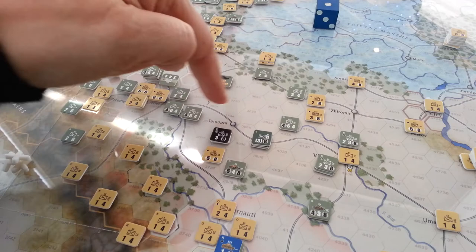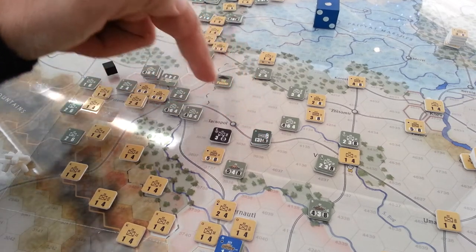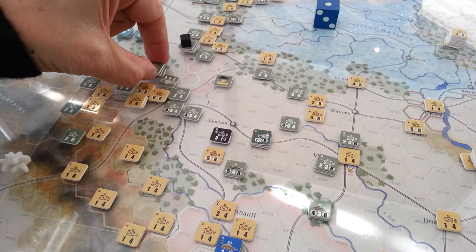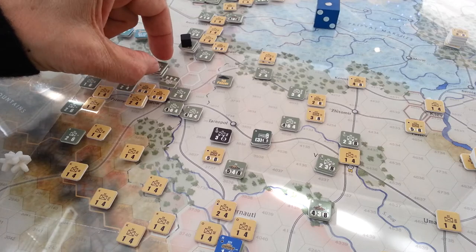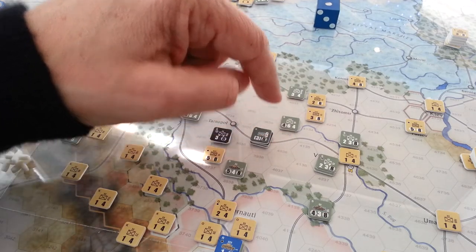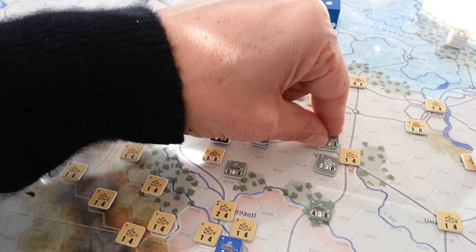We moved everybody. I moved the HQ down to here — this is 7 hexes away from the supply unit, which is here — so I believe that if the logistics chip pops up next turn, we're in good shape. Except that this guy here will be out of supply, so we're going to pull him back 1 hex to there.